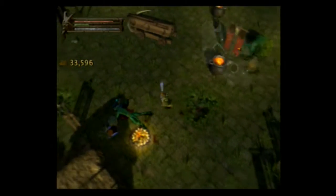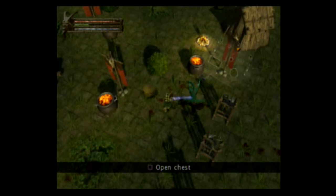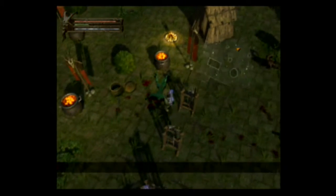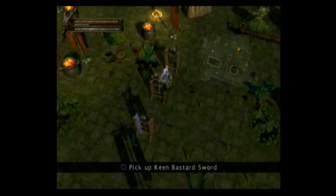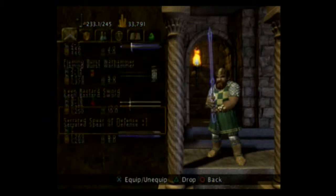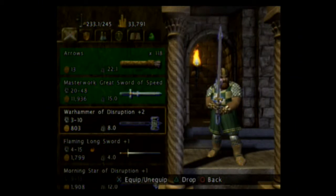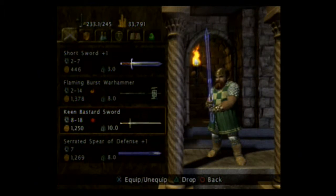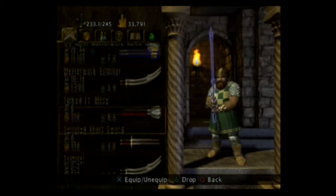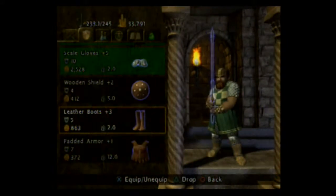Get over here — there we go. Take your padded armor to sell. Wait, where's the chest? Is that a chest? They consider a pot a chest — interesting. Flame burst war hammer! Keen bastard sword. And a rated spear of defense. Flame burst war hammer — what's the war hammer I have? War hammer of disruption. I think I'd rather have the flame burst. Keen bastard sword is cool — it can do more than the keen scimitar, so I think I'll keep that.